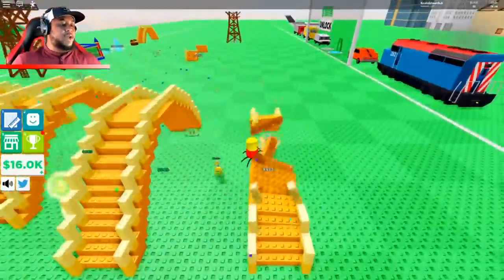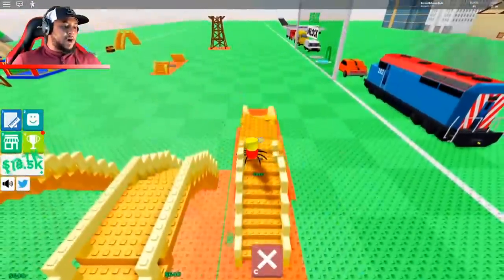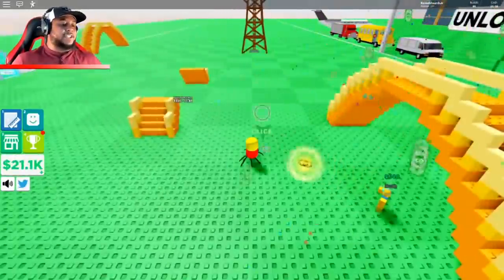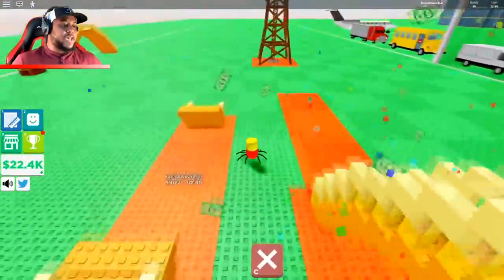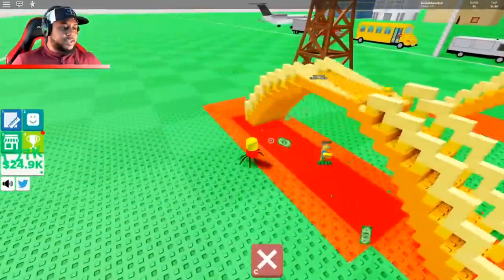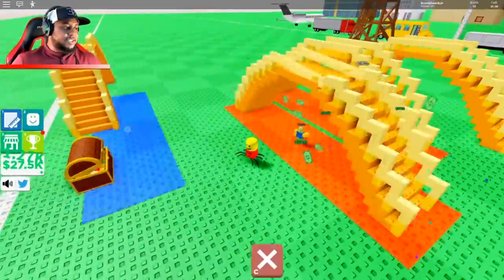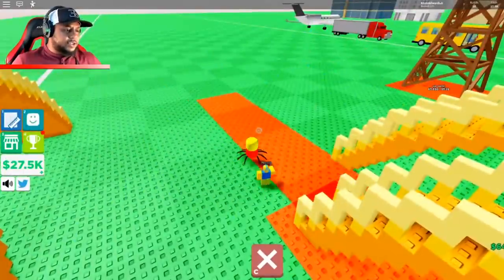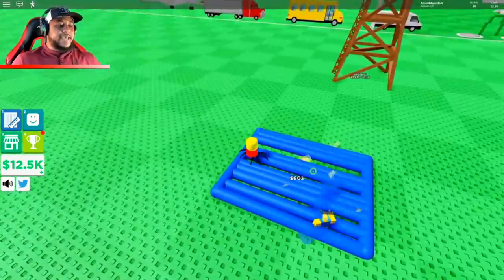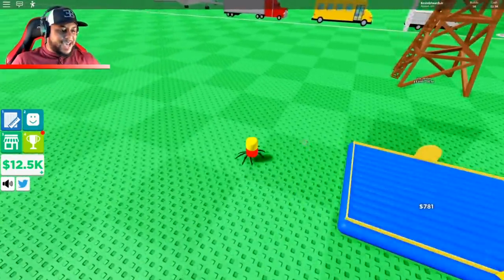Let's get the bridge going again — the more we build, the more money we make. 150,000 to get to the other side — we cannot get there until we hit that. Come on — 23,000! What is the next blueprint? Bounty house at 15,000 — yeah, let's get the bounty house!